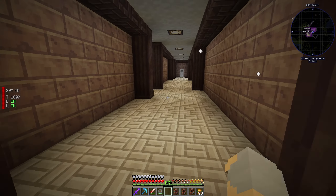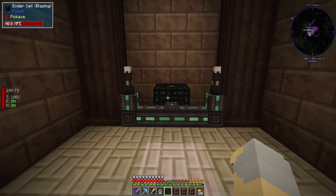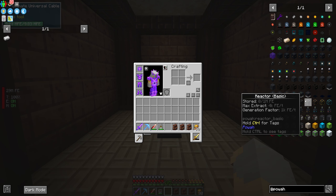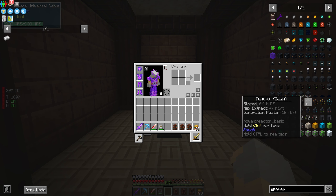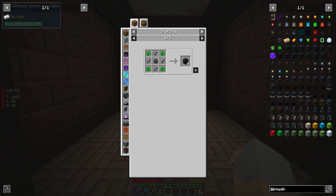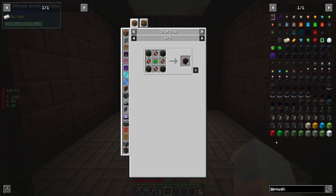Today we are going to dive back into Powah — P-O-W-A-H — and there is a reactor in this that is pretty cool. It ends up being four high and three by three, so 36 blocks. The way that you make it is you have to make 36 of the appropriate reactor blocks. If you want the basic one, you would make 36 of these. If you want the highest one, you have to make 36 of these, and so on and so forth.